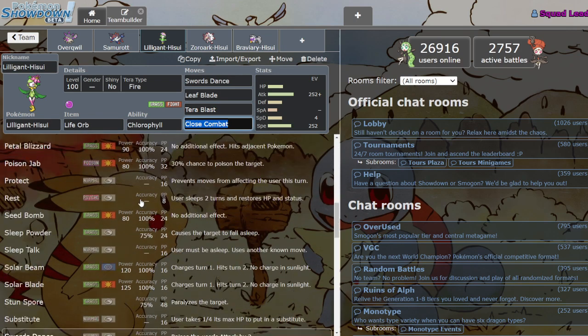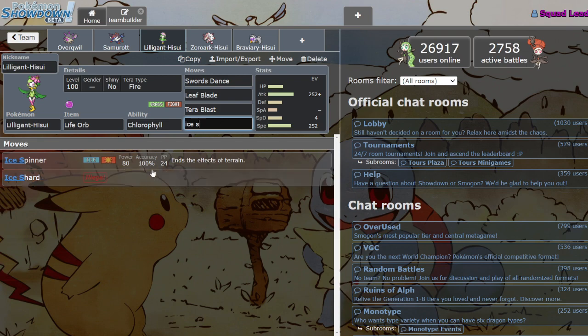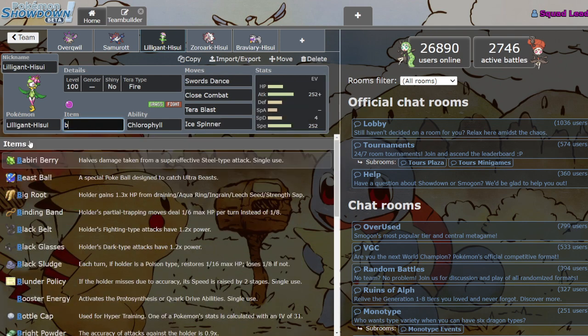This Mon has kind of four-move-slot syndrome — it wants all this coverage at the same time and can't afford to fit everything. You can also run Choice Band, which kind of fixes that since you can have all your moves. Even with Band you still can't hit Skeledirge, but hey, after it Terastallizes into Fairy you can hit it with Leaf Blade. I'm not sure how strong this Mon is with just Choice Band, but I'm sure Band gets the job done. With 105 in both Attack and Speed, that's good enough in my opinion.